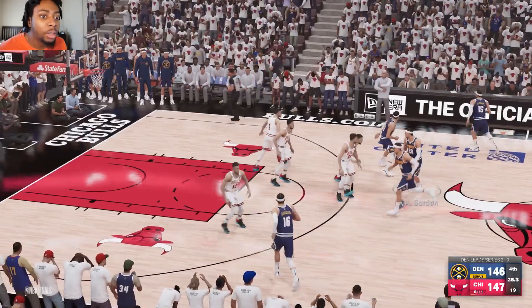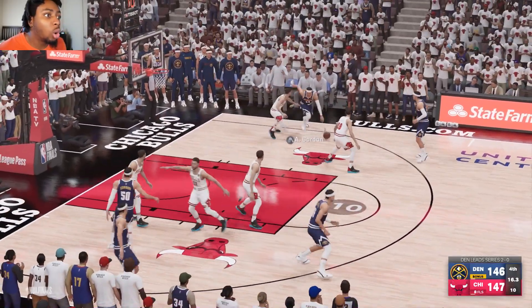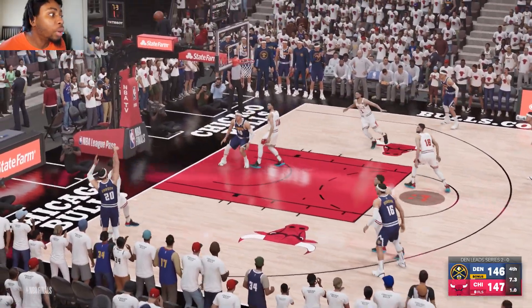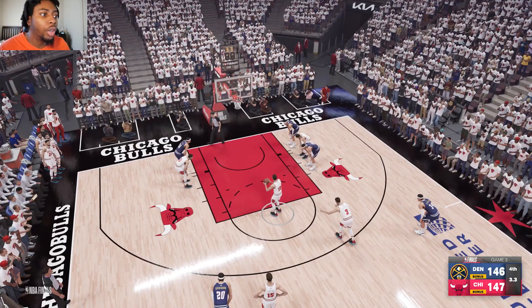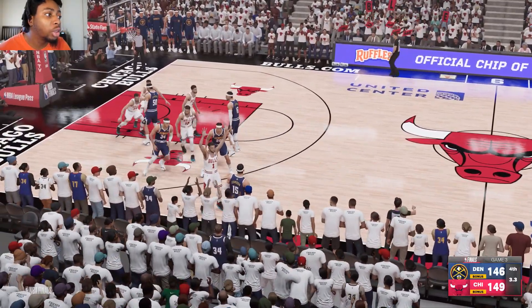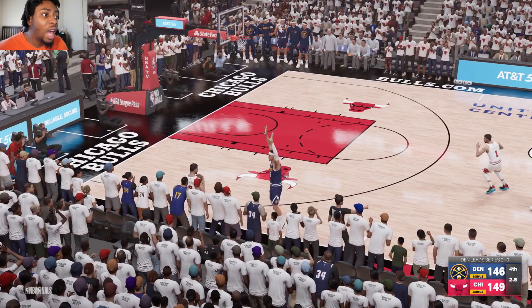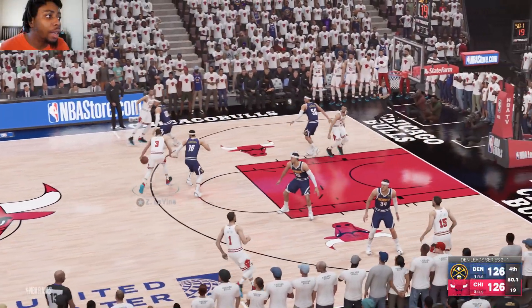Gordon brings it up, kicks it out — 25 seconds remaining. Kicks it to the baseline, tough catch over the double, kicks it back out. Under 10 seconds — Gordon good ball movement, swings it around, four seconds — puts up a shot, misses. Rebound by LaVine, and he's fouled. Gordon has a foul to give so he fouls again quickly. LaVine at the line — first shot, he gets it to go, putting them up three. LaVine knocks it down. Timeout Gordon — he needs a three, but turns it over, out of bounds. That costly turnover does it — Zach LaVine wins game three. It's all tied up.